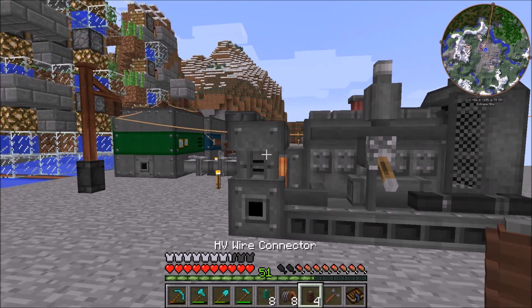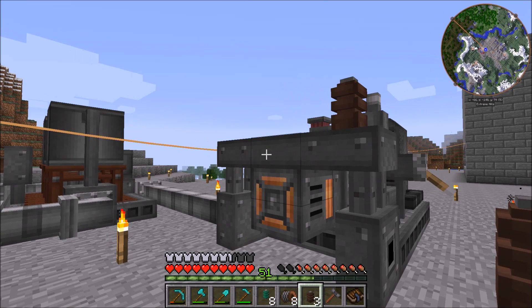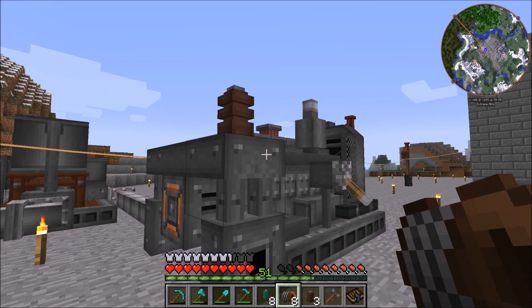We're going to take the high voltage wire connector and slap it down on one of these. If you put two different connectors down it'll cut the output in two, three connectors divides it by three — all that good stuff. We're just going to do one because we have a high voltage wire coil which is going to be able to transport just as much as this big generator is going to be able to put out.